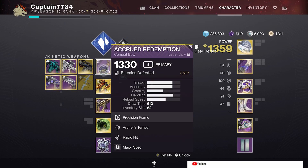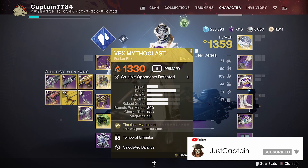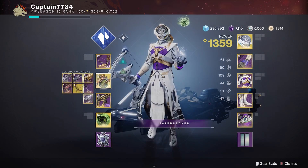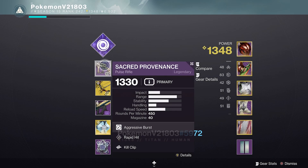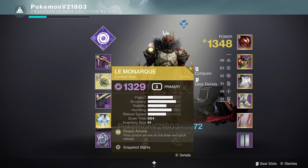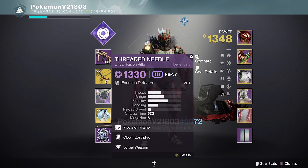Now for weapons. For the warlock, I ran a bow for overloads, Vex for unstoppables — but any fusion rifle or linear will do. The Vex also works well against the taken knights which have solar shields. And finally, Reach a Regretful for DPS against champions and the boss. Our titan ran a pulse rifle for unstoppables, the Monarch bow for overloads and adds with void shields. There are plenty of void shields in this encounter, so I do suggest you have a void weapon that is ranged. Finally, he had a Threaded Needle for DPS.